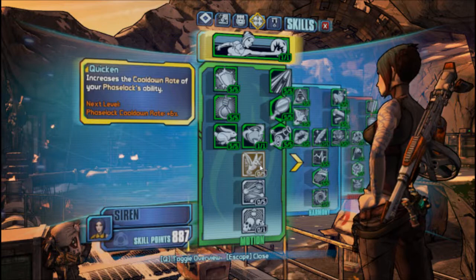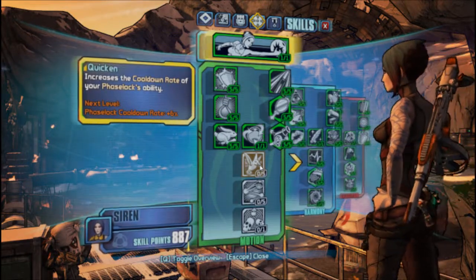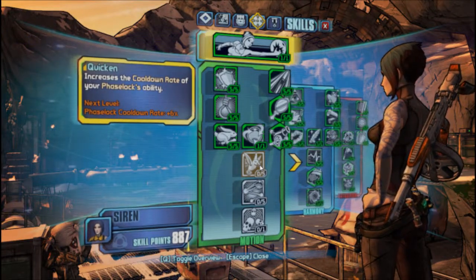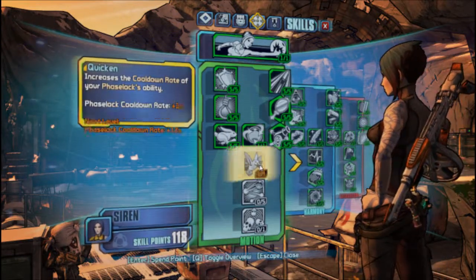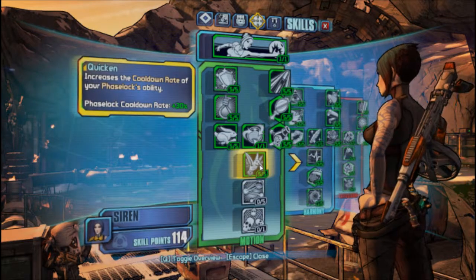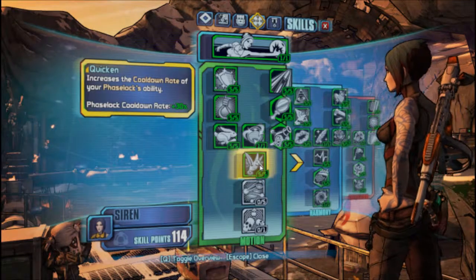Hey guys, today I would like to show you the Quicken skill preview. Basically what this skill does is lower your phase lock cooldown. Now let's give it the five points — and now the phase lock cooldown is reduced by 30 percent.